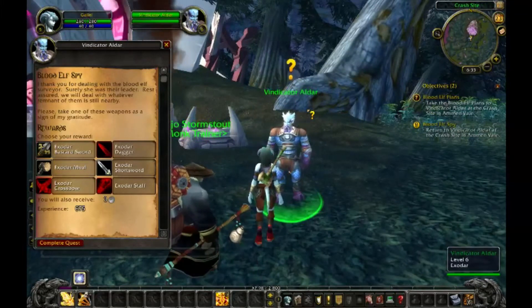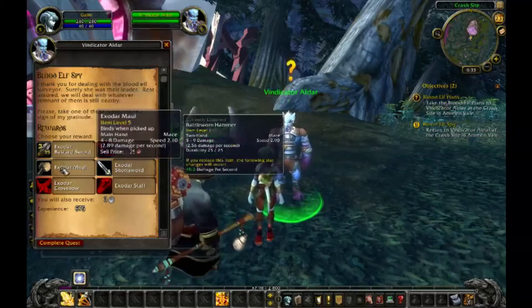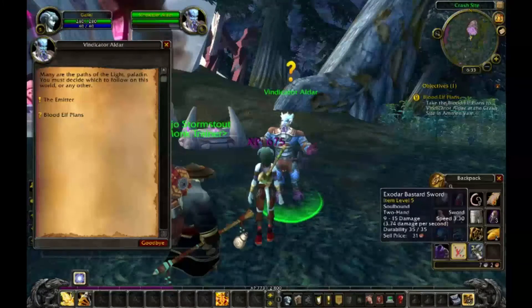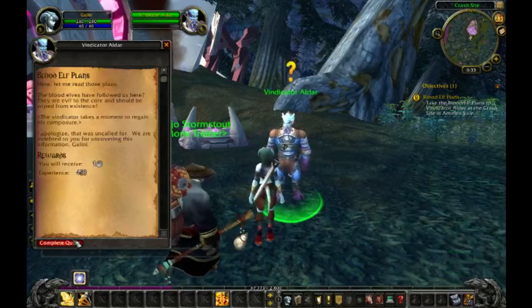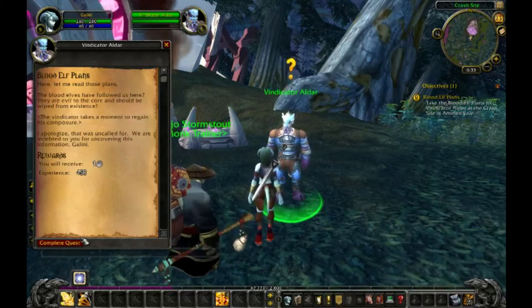I thank you for dealing with the Blood Elf Surveyor. Surely she was their leader. Rest assured, we will deal with whatever remnant of them is still nearby. Please, take one of these weapons as a sign of my gratitude. May your days be long and your hardships flee. What have you got there? Here, let me read those plans. The Blood Elves have followed us here. They are evil to the core and should be wiped from existence. The Vindicator takes a moment to regain his composure. I apologize — that was uncalled for. We are indebted to you for uncovering this information, Gallini. Remember the lessons of the past.